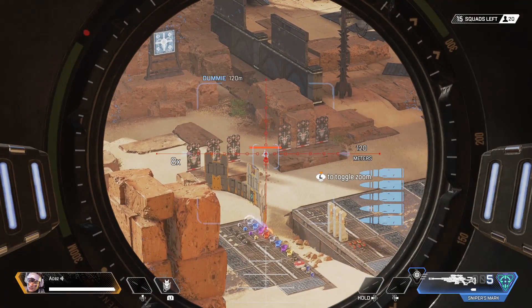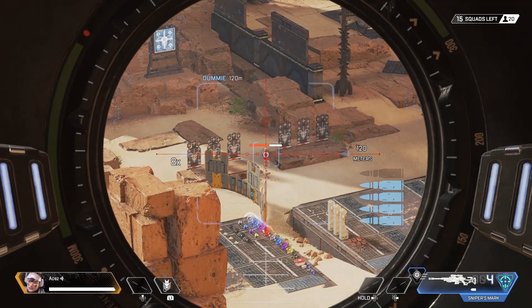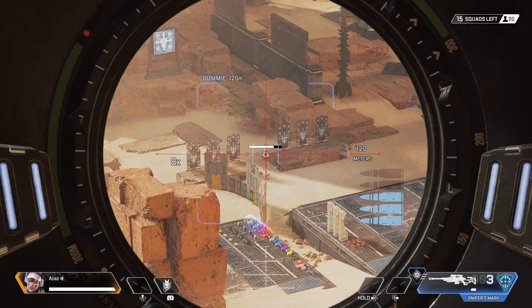Chest shot does 50 damage — but now we have a damage bonus applied to the person we just shot. As you can see, that next shot did a significant amount more damage.